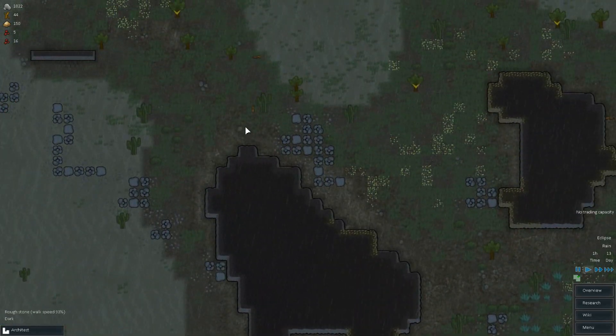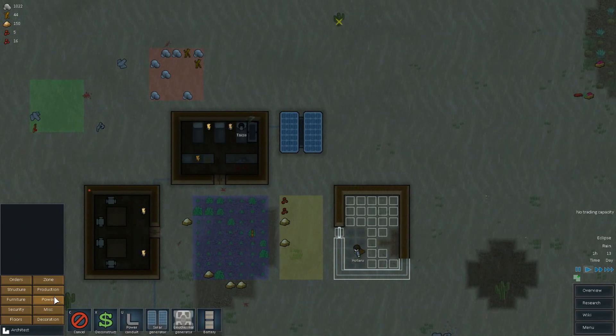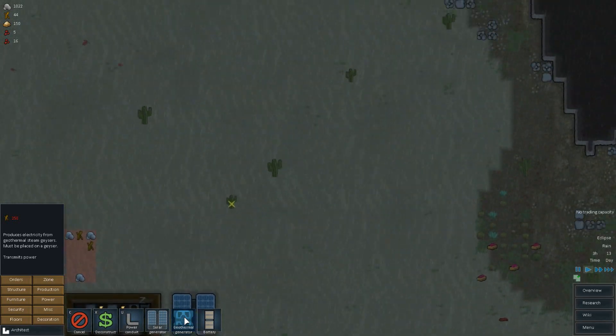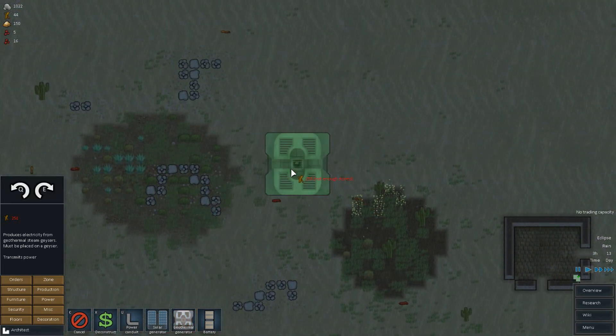Look — we've got resources up here that I didn't even notice. 44 metals. Holy shit — I wonder if we're going to need more. We probably are. What do we need to make this geothermal thing? The geothermal generator needs 250 metals. Produces electricity from geothermal steam geysers. Must be placed on a geyser. Transmits power. 250 big ones — I think we can do it, I think we should try. There's one right here. It's really big.